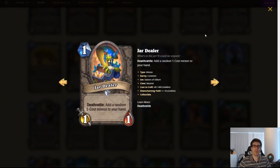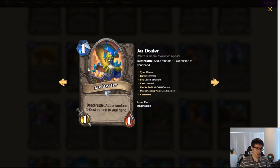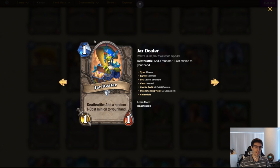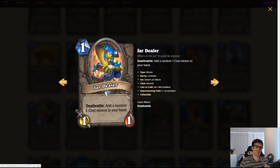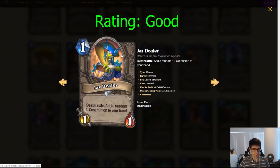Jar Dealer. One mana 1/1 neutral minion. Deathrattle: add a random one-cost minion to your hand. At a glance this doesn't have a crazy amount of applications. The first thing I thought of was Magic Carpet. It's been run a little in Pogo-Hopper, but mostly in Zoo. So in Zoo decks this could help quite a bit — it counts as two minions essentially, with nice refill without having to tap. I think this card's good and will see play, but in very few decks. It'll fit in Zoo, but other than that I can't see what else you'd run it in.